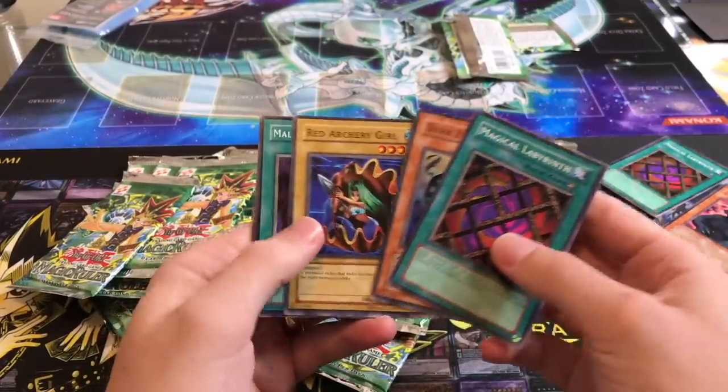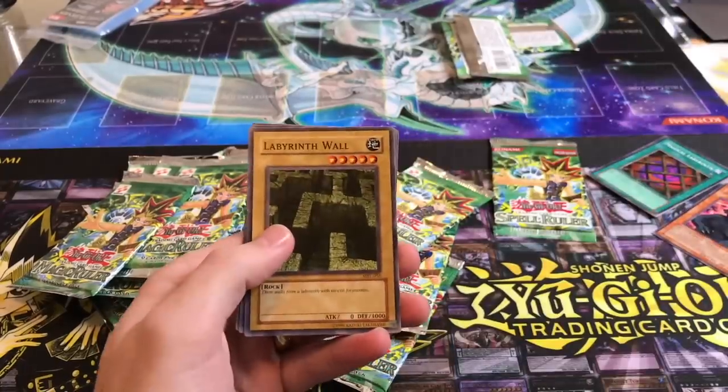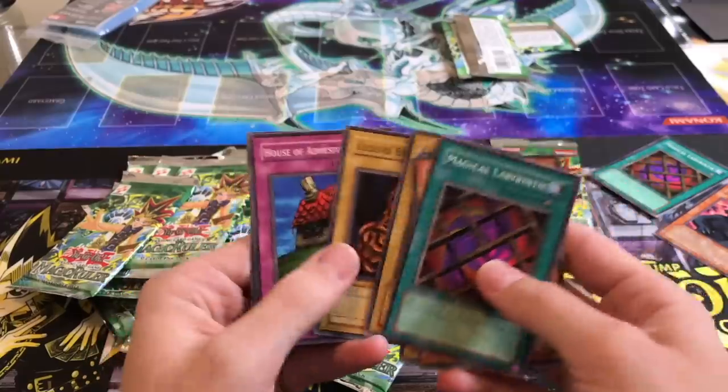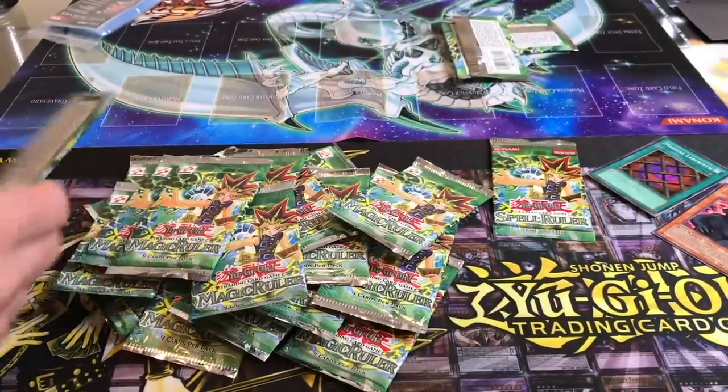Zebra, Red Archery Girl — nothing yet. Mystic Tomato! Yes! Labyrinth Wall — very nice, good one. Maybe I'll play it. Toss of Tape — yep, that's a good one. All right, not a terrible pack, I'll take that. Two decent cards.